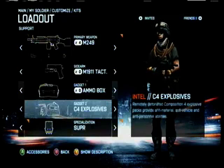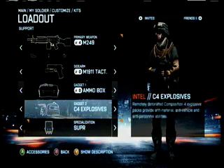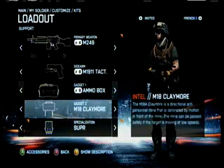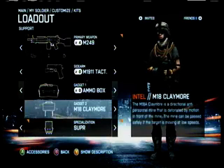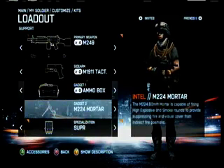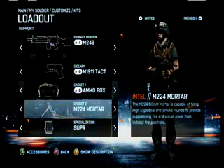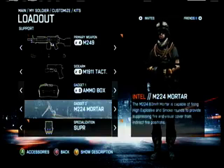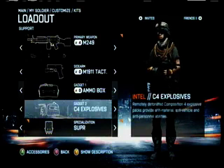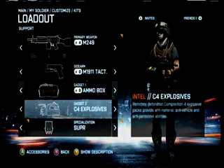In Gadget 2, there are three options: C4, claymores, and mortars. Claymores are powerful, but only have a use when guarding a doorway. You can try and use them to guard a bomb in rush, but it's not very effective. Mortars, if used correctly, are invaluable to the team. They have both explosive and smoke grenades and have unlimited rounds, but they're also difficult to use. If you're good with them, it'll be your defining factor as a team player, but for the rest of us, C4 is the best option. It can be used defensively to guard a bomb, offensively to destroy a tank, or tactically to blow open walls to make easy entrance points.